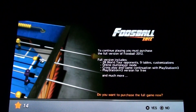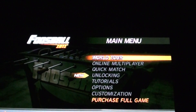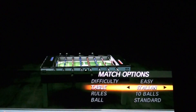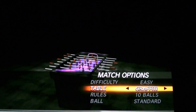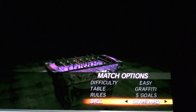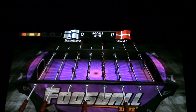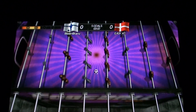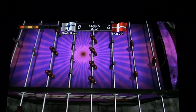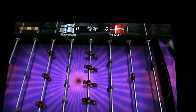Do you want to purchase the full game? No, I don't want to. So it's not going to let me do that World Tour. Let's just do a quick match. We'll do it on easy, on this cool graffiti board, five balls, standard. There you go — we're going to start. To start, you just push X. You're going to use the right joystick to control the ball and the left joystick to shoot — that's basically all I know.